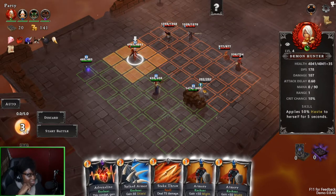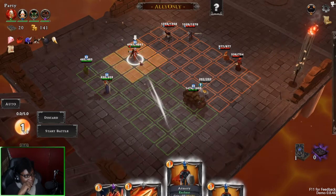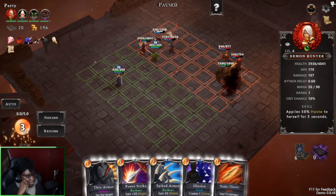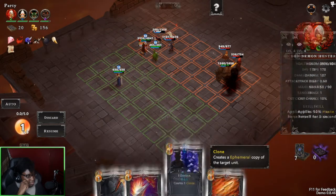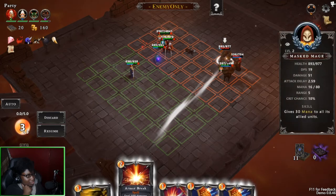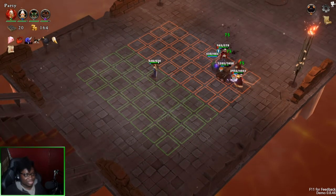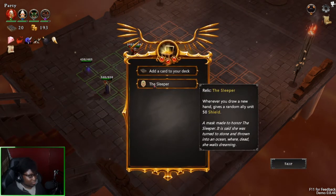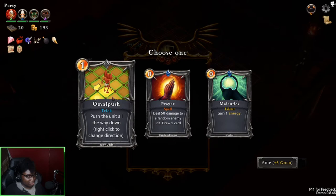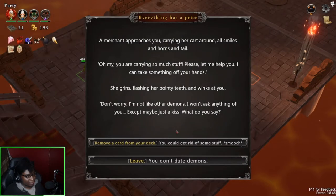This is gonna be interesting. Okay, we got this one — whenever I draw a new card, allies get buffs. Now that I think about it, is there even an upgrade system for these cards? I don't think there is, at least in the alpha.